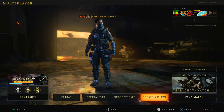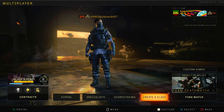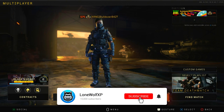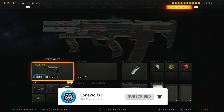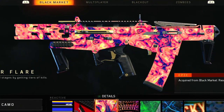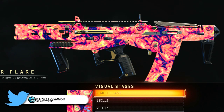Yo, what is going on guys, Lone Wolf here and today I'm bringing you guys another Black Ops video. In today's video we're actually going to be taking a look at another brand new reactive camo that's locked behind reserve crates on my boy Bulldozer's account. He has it on the Maddox — the Maddox Mark II — and the Solar Flare camo is what we're going to be looking at today.